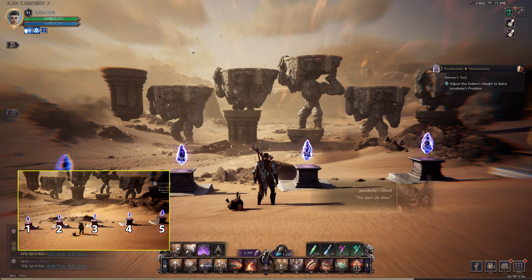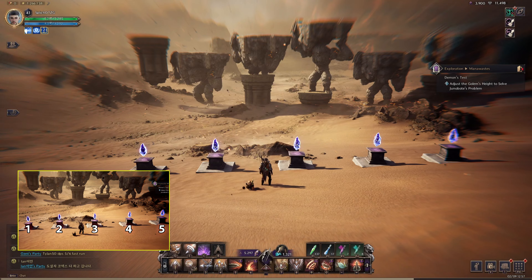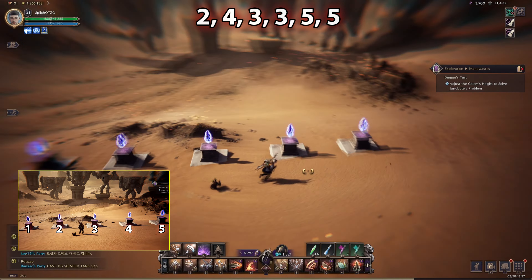In this part of the quest, we have musical notes. Each of the pillars represents a note. I marked them from one to seven. As you can see, the solution formula is quite easy.